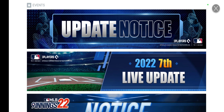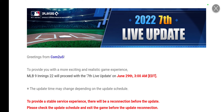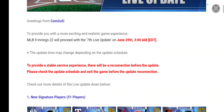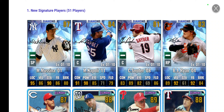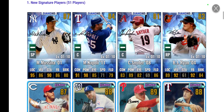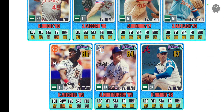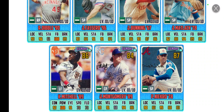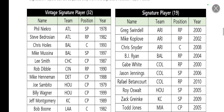Starting with the seventh live update — the usual things come in this update: player stats have been changed as well as some unique stances and faces. The big thing here: Com2US dropped 51 new signature players in the game. The majority of them are vintage sigs, including Mike Mussina, Napoli, Chris Snyder, BJ Ryan, and a bunch of others. Pretty impressed with how many new sigs they added.